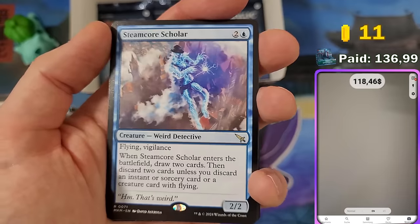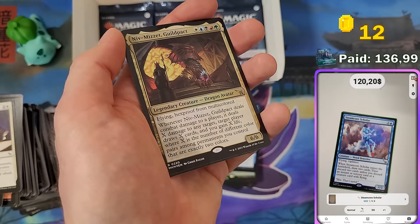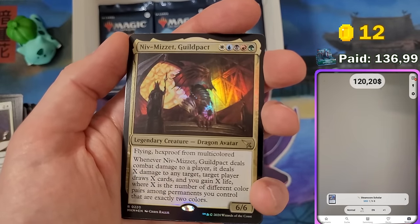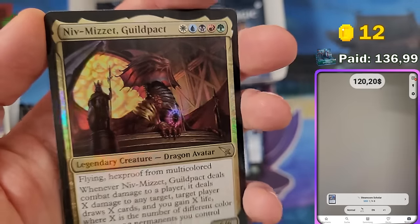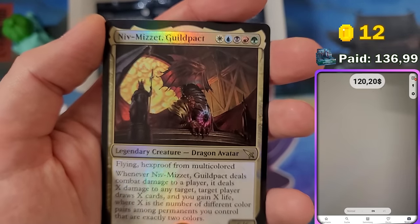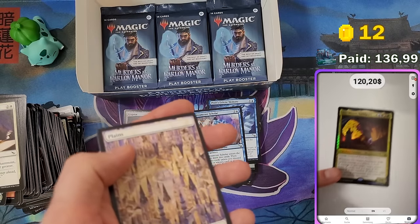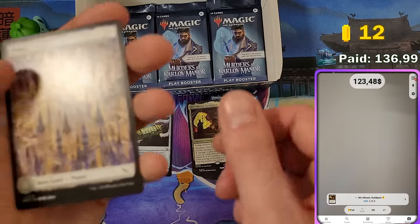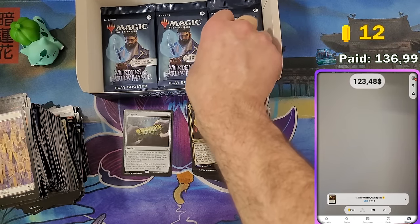Steamcore Scholar at $1.74. And we got Niv-Mizzet, Guildpact — awesome looking card, though unfortunately pretty cheap. Five-colored Niv-Mizzet is really useless in a draft or sealed event. Still $3.68 for the regular version, and $28 for the foil version.